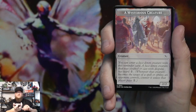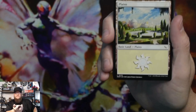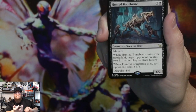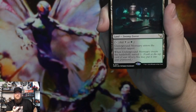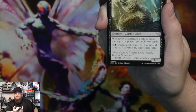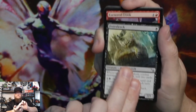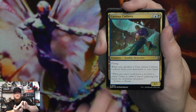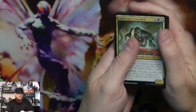Mysterious creature token, planes, inside source, hunted bone brute, underground mortuary, fester leech, cornered crook, curious cadaver, and then our commons.